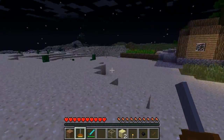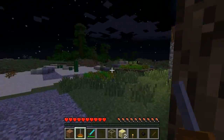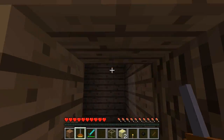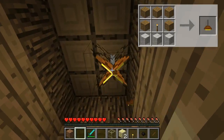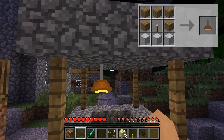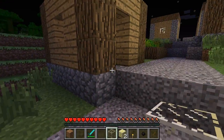Next up we've got the ceiling lamp, which is good for inside because it comes from the ceiling and looks a little better than glowstone hanging from your ceiling. Let's go inside and place it up top. There it is — it looks a bit different from a distance versus standing under it. That's pretty cool — it's a ceiling lamp.